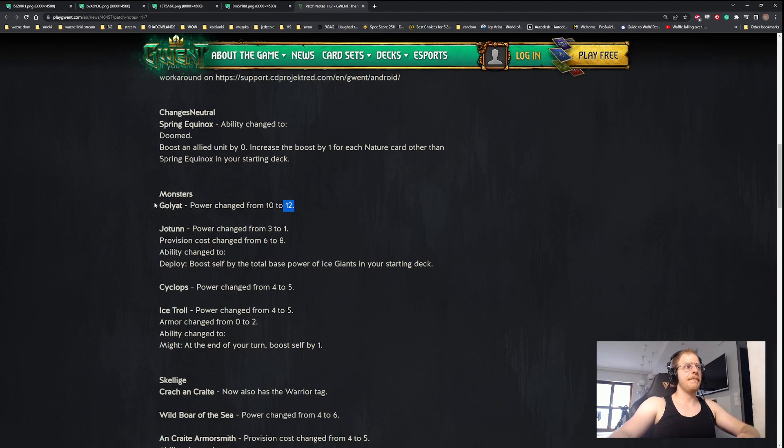Then we have Yotun: power change from three to one, provision cost change from six to eight, ability changes to deploy - boost self by the total base power of Ice Giants in your starting deck. Ice Giants were horrible - they're like seven four-fives that do nothing. But now you have a purpose to play them because Yotun will be around 15 points, making another Ogroid card that can trigger Might. You have a reason to play Ice Giants, which further boosts the Ogroids synergy.